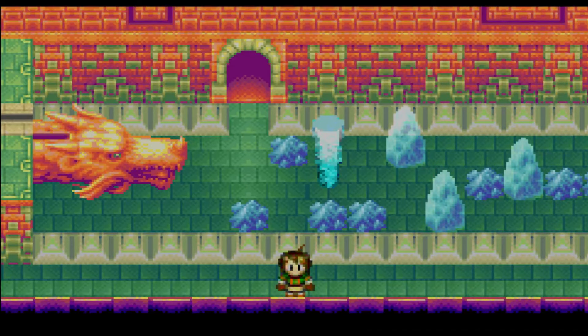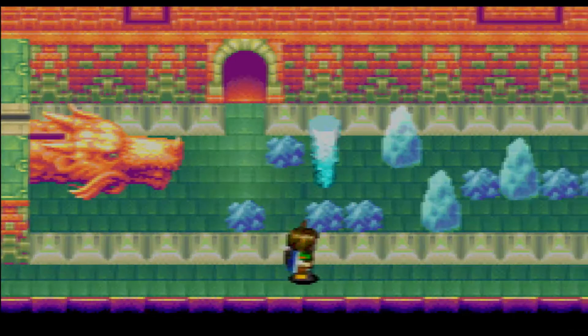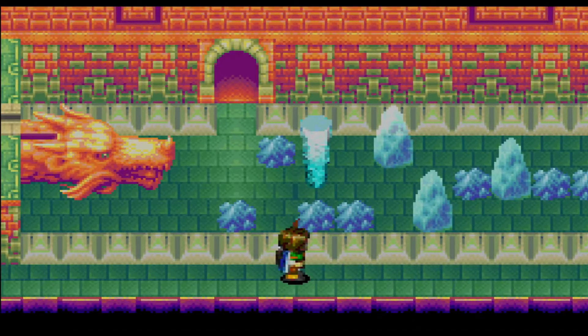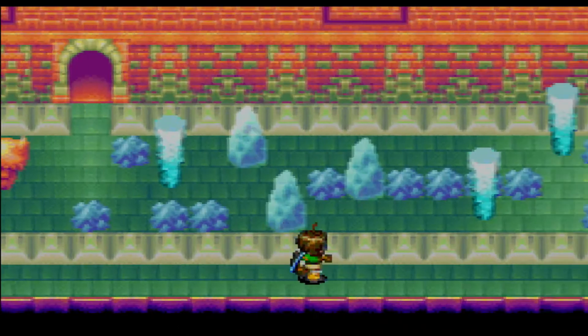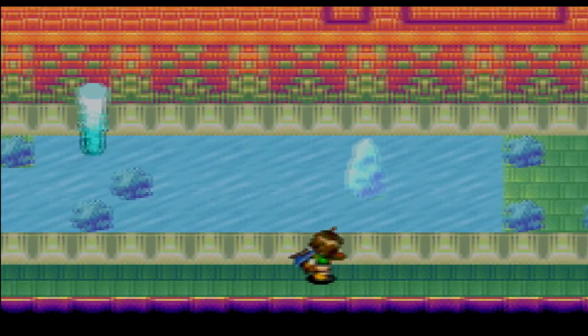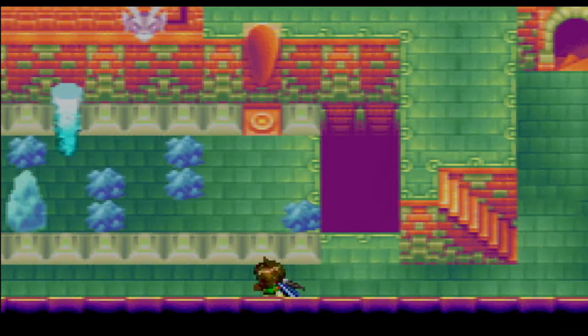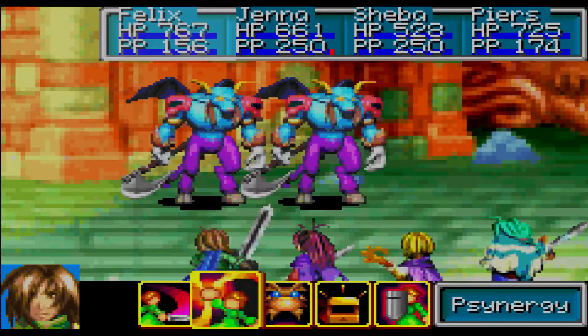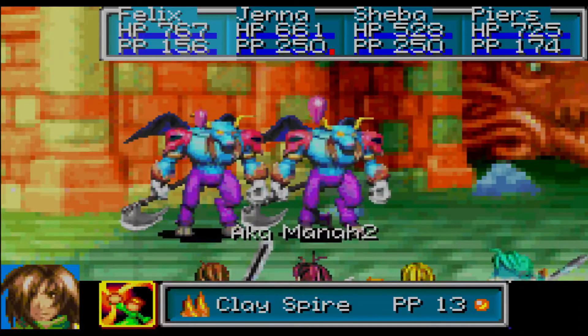I just reset, and I know for a fact that the very next random encounter should be two Akamana. But do keep in mind that the Akamana actually only appear in a couple of rooms within Mars Lighthouse — specifically this room and some of the rooms in the latter section of the lighthouse. So if you try to do this RNG at the entrance, you will most likely be unsuccessful. Let's just quickly walk around here and they should be appearing anytime soon.